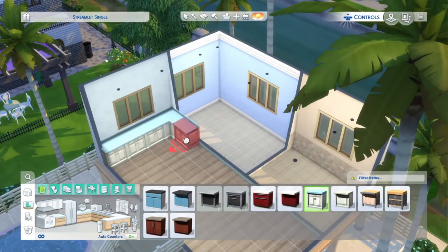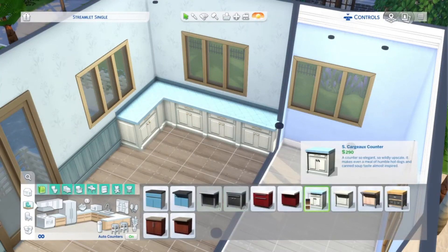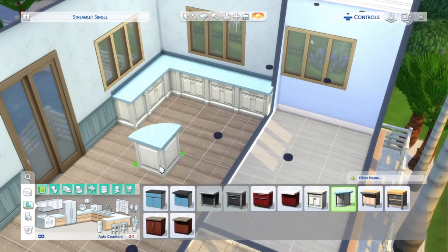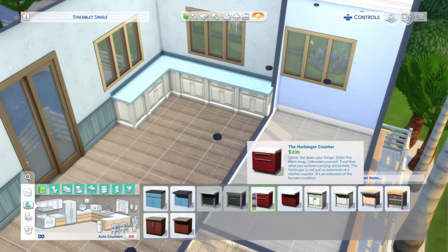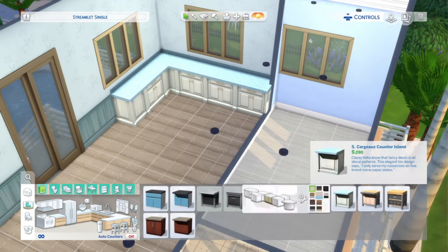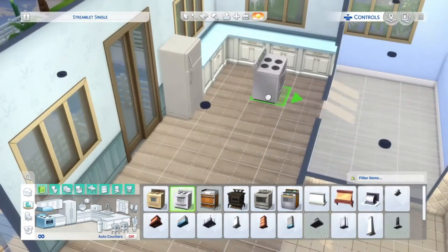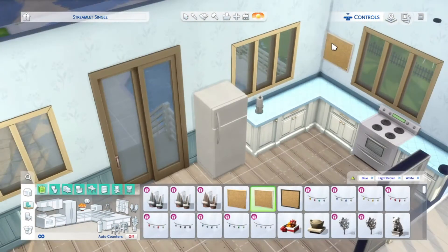Moving on to the kitchen, I did a blue and white theme. I struggled with these kitchen counters because I play on both console and PlayStation and I always confuse the two, so you'll see me use multiple counters. Most of my builds include either a table or a kitchen bar, but I went without one this time because the room was too small — I really wanted quite a minimal look.